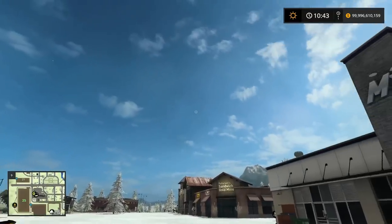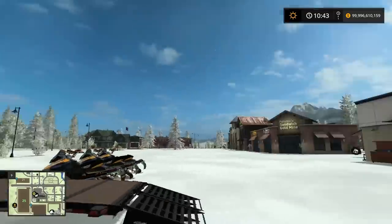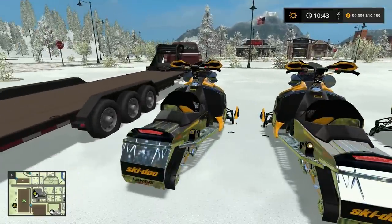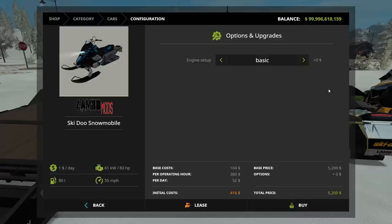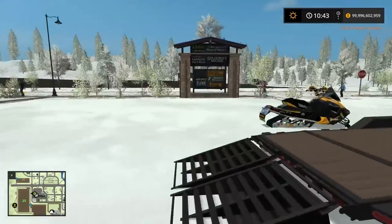Look at that coal cloud just puffing off over there. Hopefully we can fit all three Ski-Doos on the trailer. These were made by Lambo Mods - I'll throw the link down below in case you guys want to get these. When I bought them, I put them on tuned mode. I could have put them to Lambo Speed. Tuned is like the medium, the middle mode.